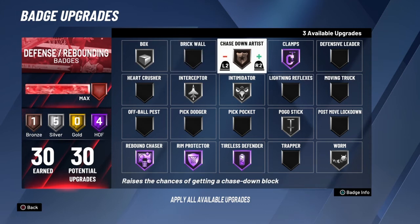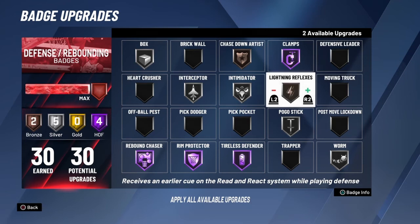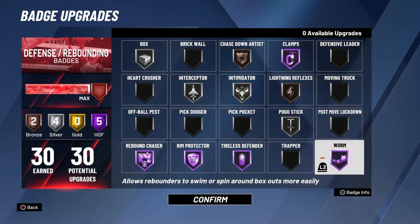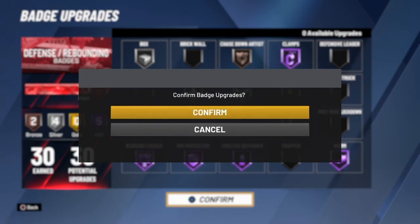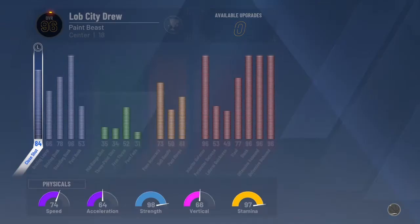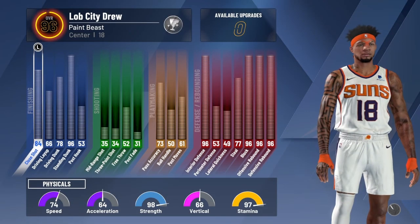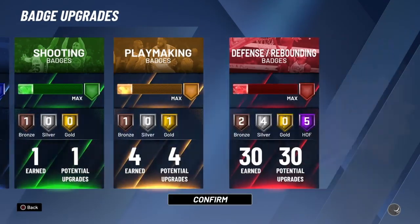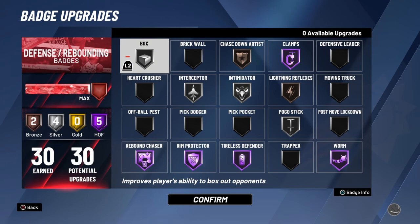With these last few badge upgrades I've been testing out lightning reflexes at bronze, and with those extra ones I usually put it on worm or something else. If you guys enjoyed this explanation of badges you really only need silver in NBA 2K20, please like and subscribe. My paint beast is working on max badges except for finishing - I'll see you guys in the next video, peace!